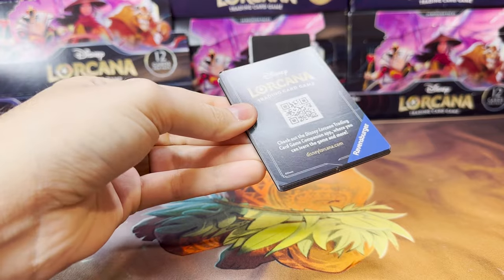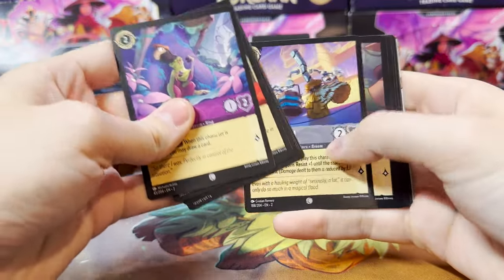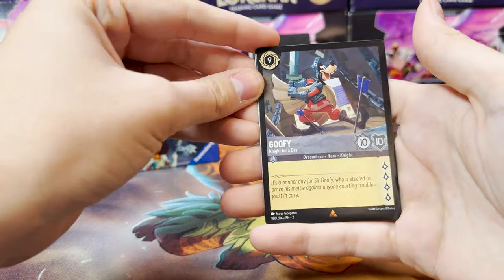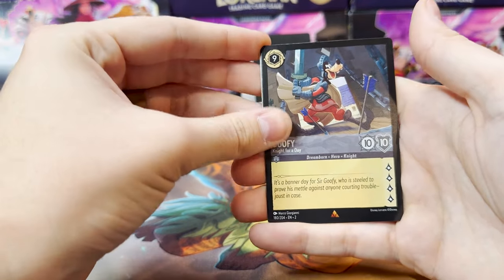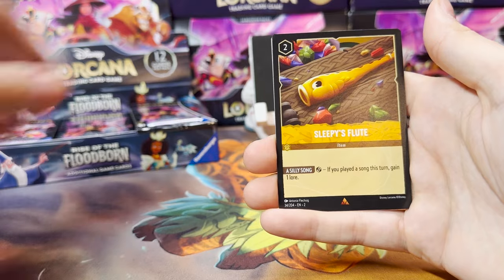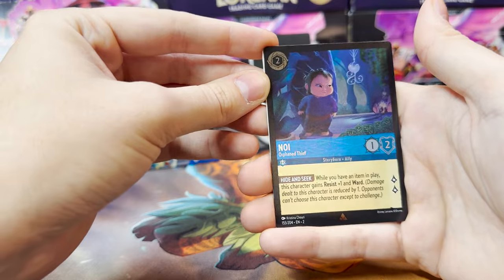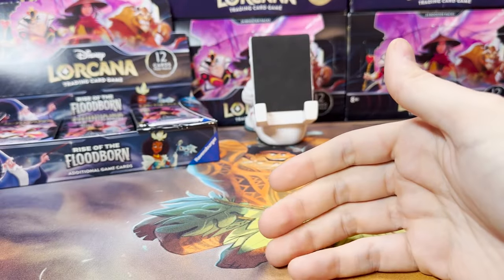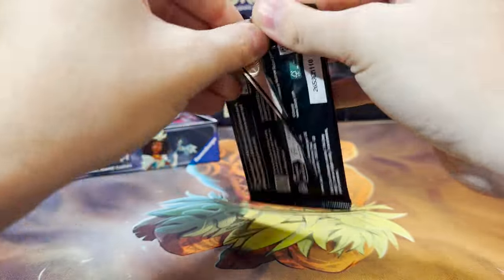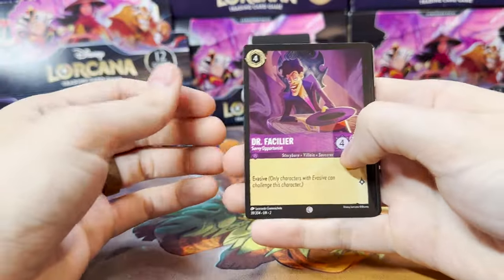Four in the first box, seven in the last one. I expect to pull fewer unique Foils this time around as well. Still, we will keep pulling until we get them all, or trading until we get them all. Goofy Knight for a Day — third one we've pulled, so two extras. That's going to be a good one to have as extras. And Sleepy's Flute is our next, and Noi Orphan Thief is our Foil — good Rare Foil there. I am hopeful that we get the Enchanted out of here.